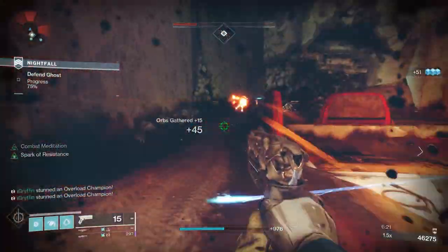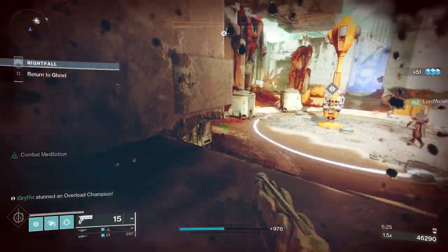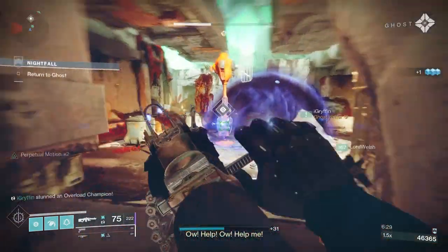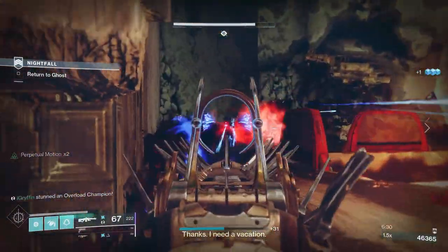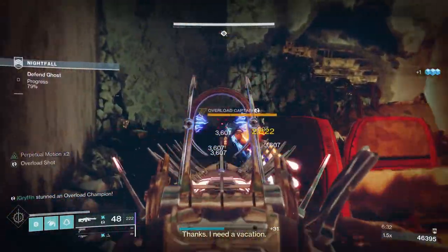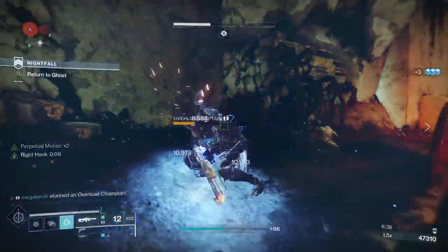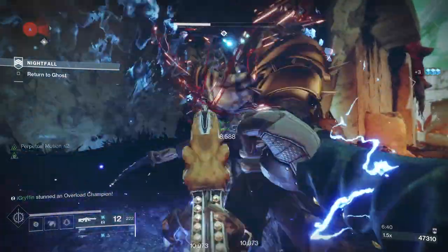This build is all about going in and out of invisibility, striking opponents with your melee, and regenerating health on demand. Assassin's Cowl is great with other subclasses, but Arc has great supporting aspects and fragments for melee abilities, so we're building around that.